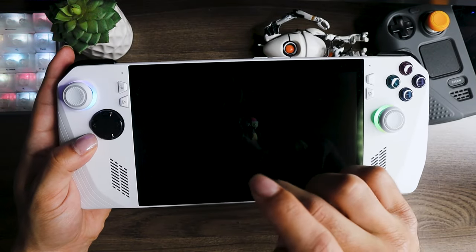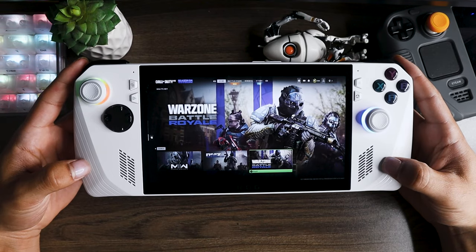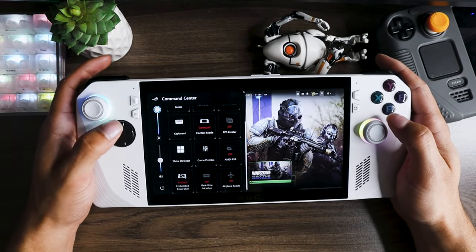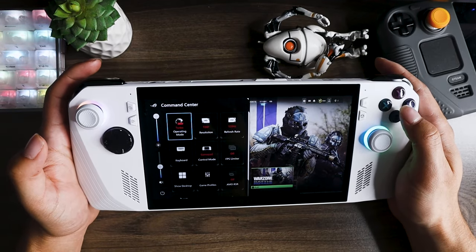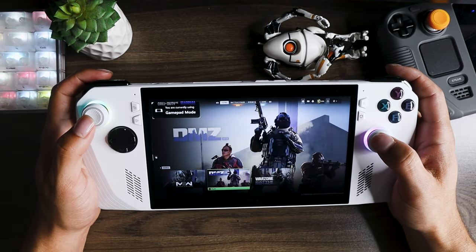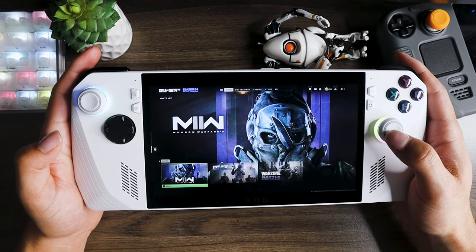It's time for Warzone 2.0 on Modern Warfare 2 on the ROG Ally. Before I get started, let me do a quick settings rundown. I'm not gonna go too in-depth here. I do have to change this to about 25 watts — 720p 120Hz — and I'm not plugged in. We could go to 30 watts if I was plugged in, but I think we'll be fine at 25 watts.